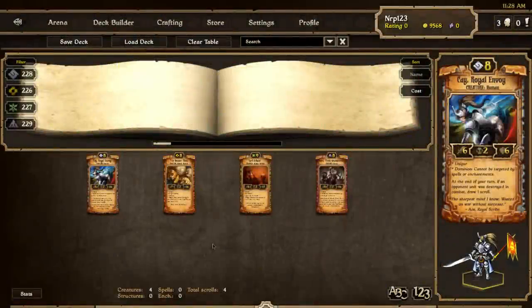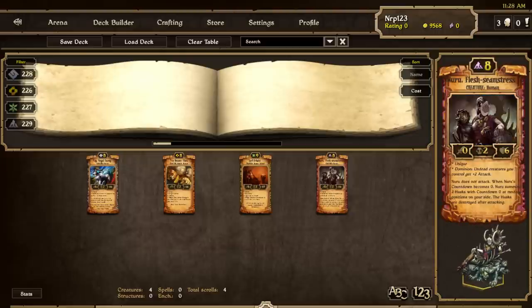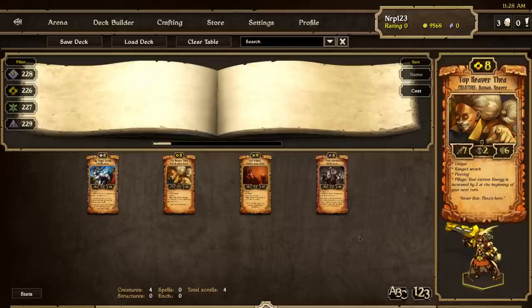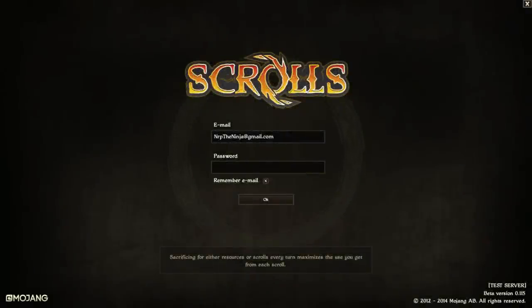Here's a new nice little feature: if you click on a unit in the deck builder, it will do its attack animation. Also, now on the login screen there is a 'Did You Know' or tips box that will help new players learn. There are a lot of new tips, and one example says: 'Sacrificing for either resources or scrolls every turn maximizes the use you get from each scroll.' These little tips will be nice for new players.